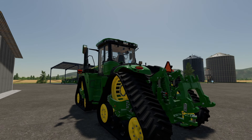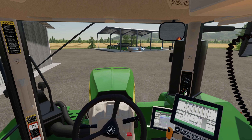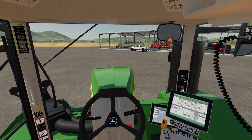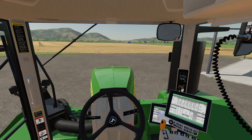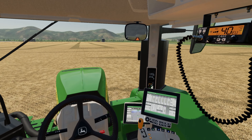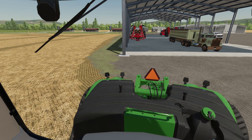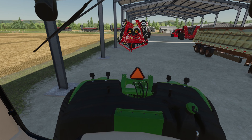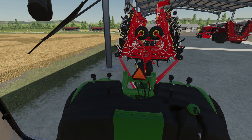Let's swing on around here and get that hooked up to start getting this soybean field planted. This thing definitely feels faster than that Chevy contraption, but I do like the Chevy contraption — we just need to figure out a way to speed her up a little bit. Let's get this hooked up to the drill. Air cart should still be hooked up.